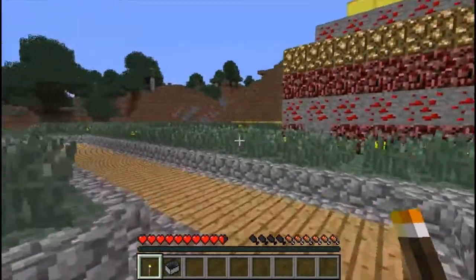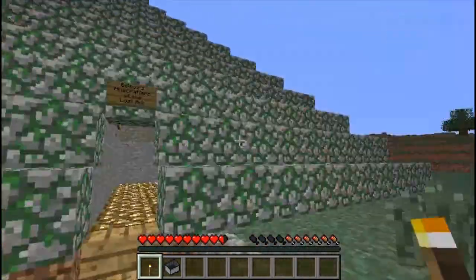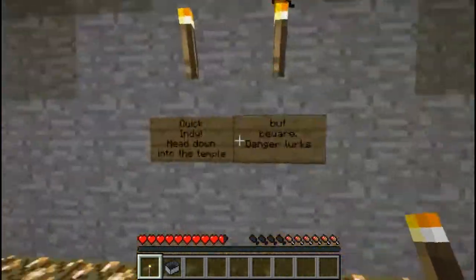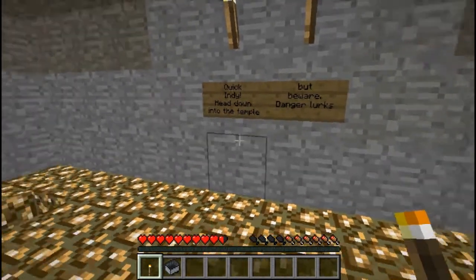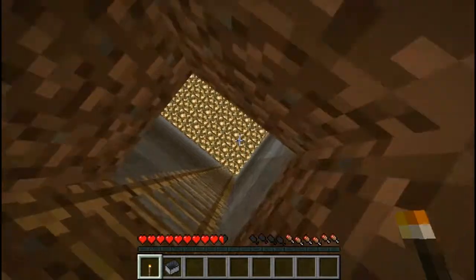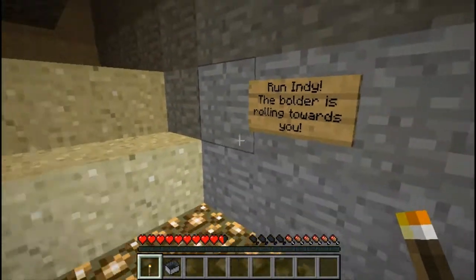Now back here, this is kind of my thing - I always use an Indiana Jones character. And this is Belbaz's Minecrafters of the Lost Ark. I'm not a big builder, but here you can see a sign says, 'Quick Indy, head down into the temple, but beware, danger lurks.' This door here is the exit, so you can't actually go through there. So we'll go down this hole. And if you remember the first movie, there was a big boulder rolling. And here you can see a sign: 'Run Indy, the boulder is rolling towards you.'